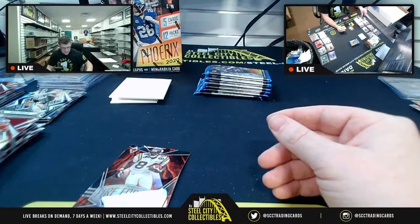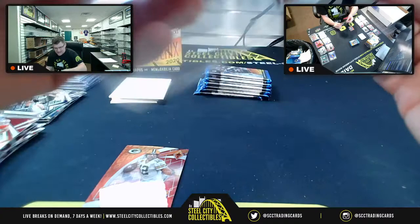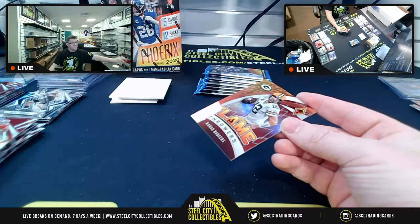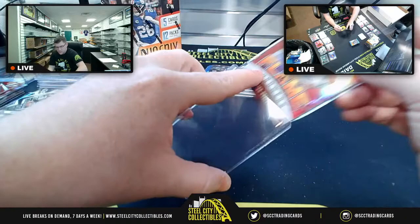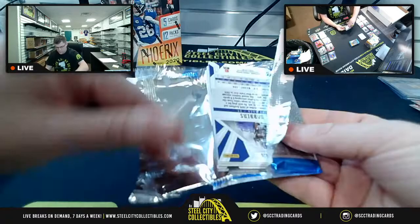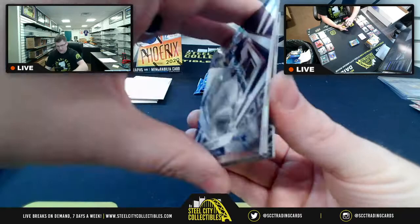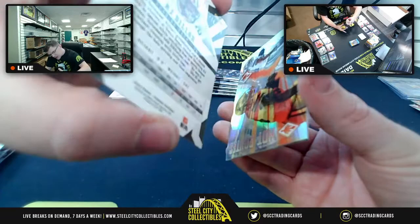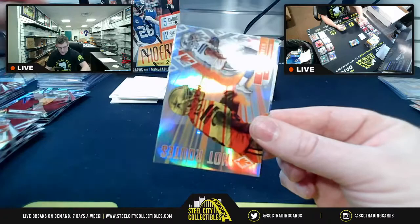Jalen Hurts base rookie, second Fire Forged Randy Moss, and a second Flamethrower Aaron Rodgers for Alex. More Phoenix breaks will be posted after this. Dak Prescott, AP. AJ Dillon rookie at 216-of-299. Hot Routes Amari Cooper and JK Dobbins base rookie.